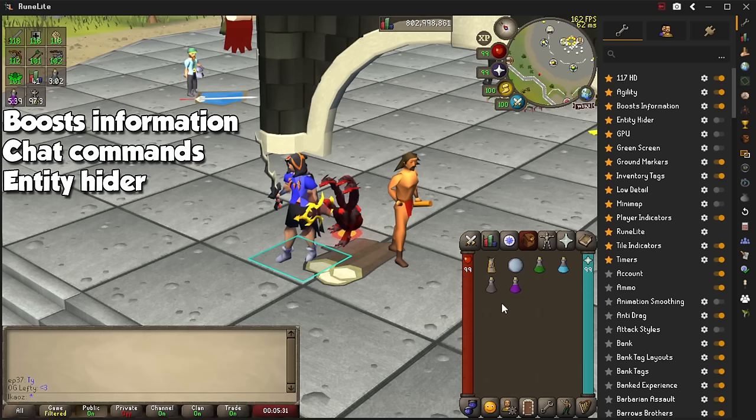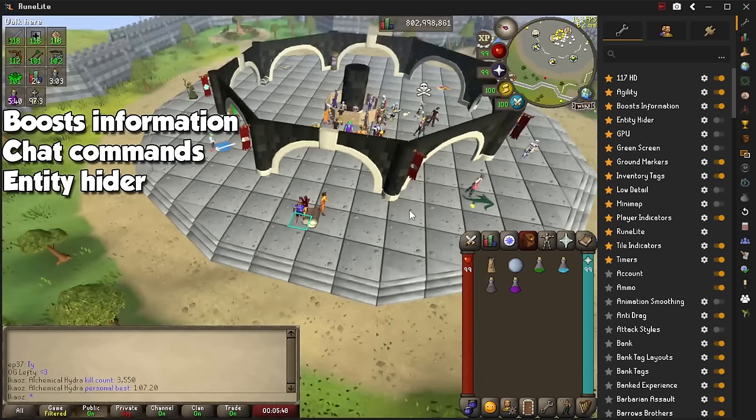Boost Information will show your current combat and scaling boosts on screen, and how long until they start going down. Chat Commands let you use the exclamation mark along things like Boss KC, Boss PB, and Task to show their respective information. Entity Hider will get rid of clutter on screen like players, their pets, and HP bars, and it's especially useful for crowded places.